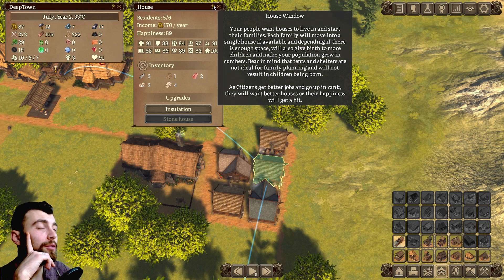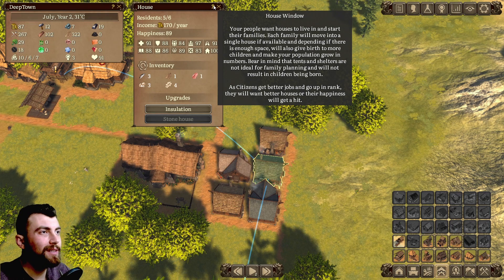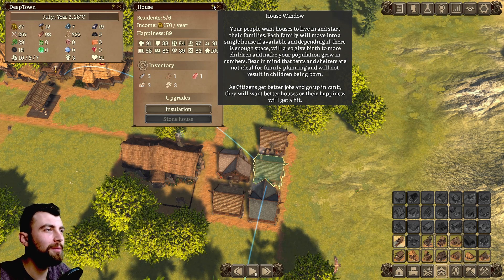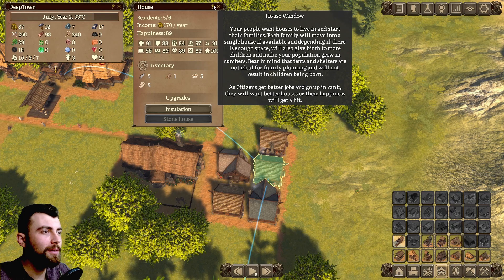Let's read up on the house window. Your people want houses to live in and start their families. Each family will move into a single house if available, and depending on if there is enough space, will also give birth to more children and make your population grow in numbers. Bear in mind that tents and shelters are not ideal for family planning and will not result in children being born. As citizens get better jobs and go up in rank, they will want better houses, or their happiness will take a hit.